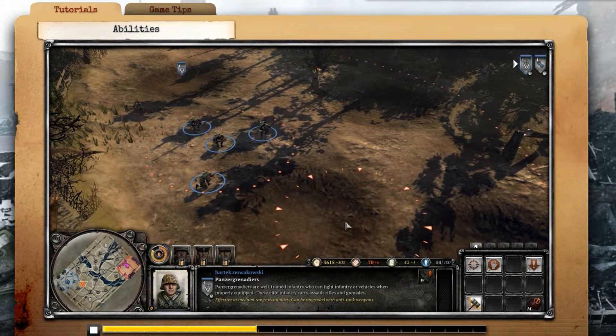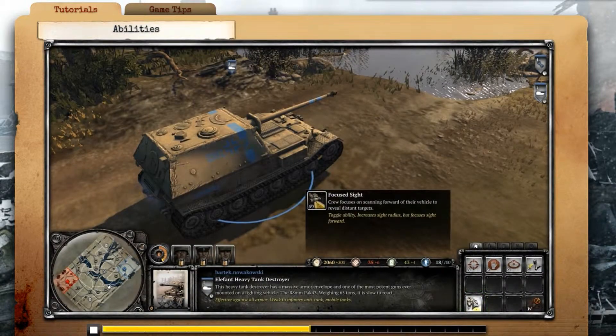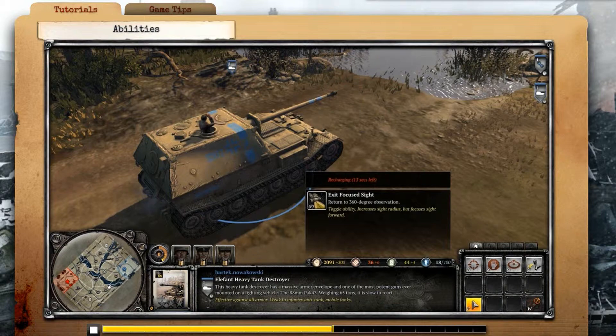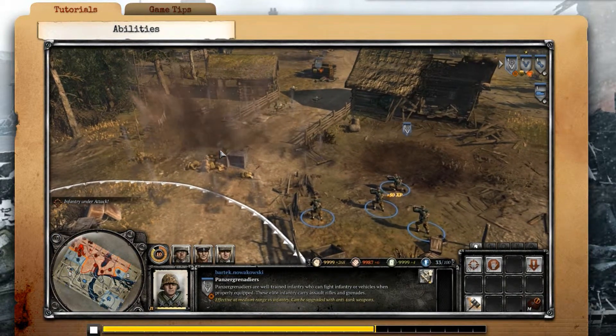There are also a variety of ability types. Some abilities require you to set a target, while others are timed. Toggled abilities give you the option of ordering the unit into one of two states. Abilities like this grenade attack are triggered by activating the ability and targeting a unit or an area.